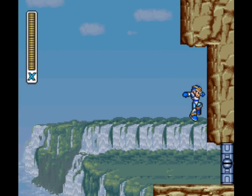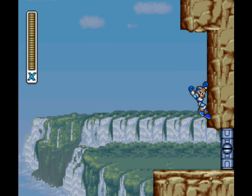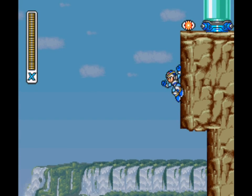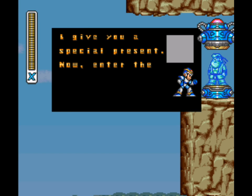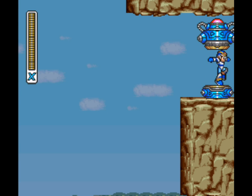Here we are at the end of Armored Armadillo's stage. We have this wall here that I mentioned before. It is possible to get up here without jumping off the platform, but that is the easiest way to do it. Just attempting to show that you can do it without. And there's actually a Dr. Light capsule up here that wasn't there when we played through the stage normally. We go in this secret fifth capsule.